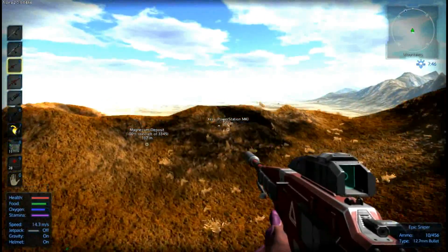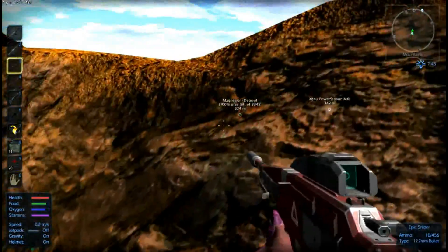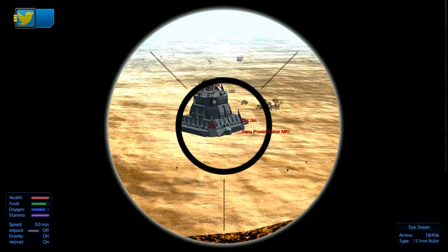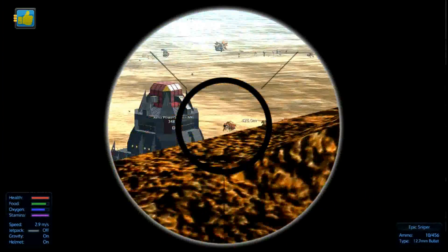This episode we're going to be hunting ourselves down a Xenopowerstation Mark 1. Here I thought there wasn't anything left to gather, so we're going to have to sneak a peek here. Looks like there's one Plasma Turret, and I don't want it to be shooting at me.